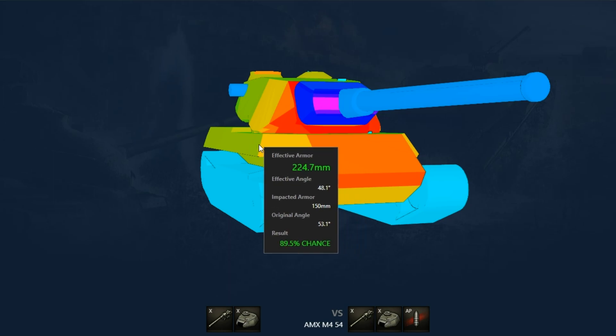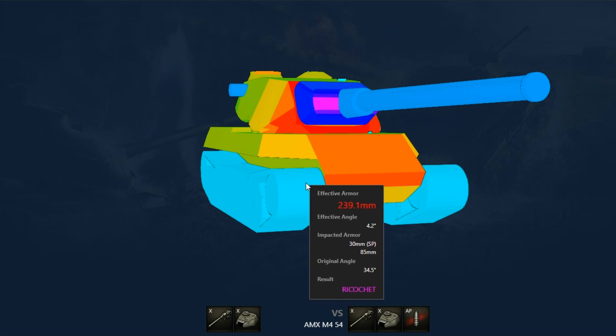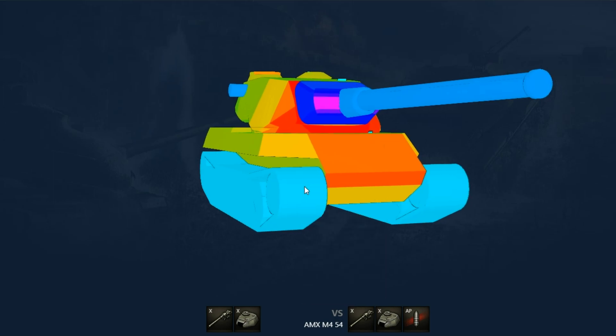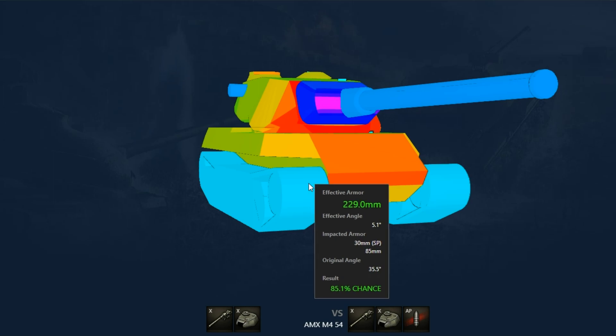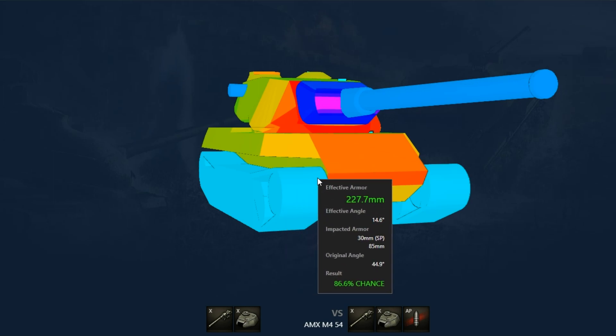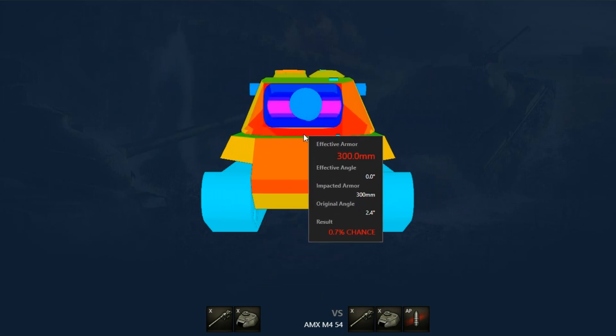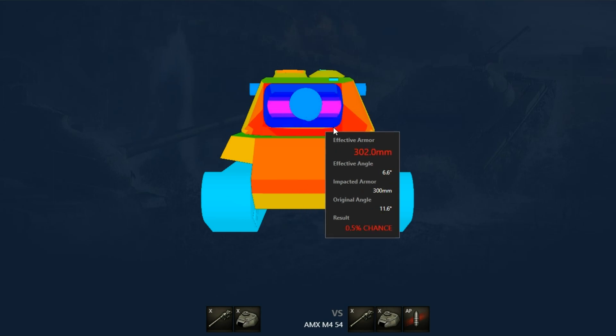Also worth noting are the pretty weak sides, with only 85 millimeters of armor. Though more than it was before the patch, it's still pretty weak, and it often gets penetrated there even at a pretty steep angle. And also the turret, which, though pretty strong, can still be penetrated by rounds with a penetration of 300mm and greater in certain areas.